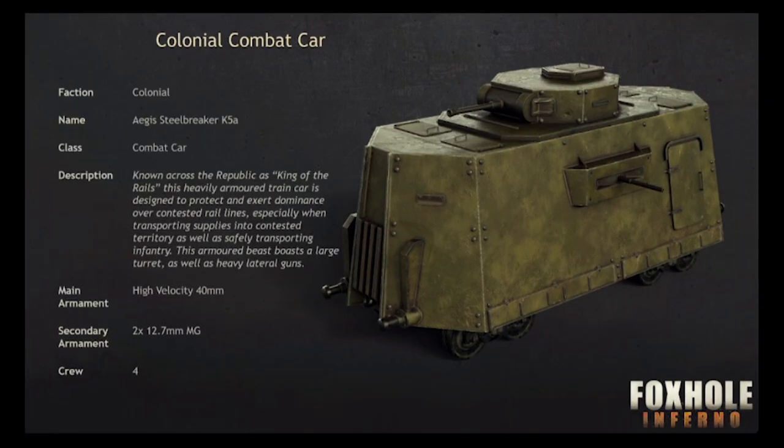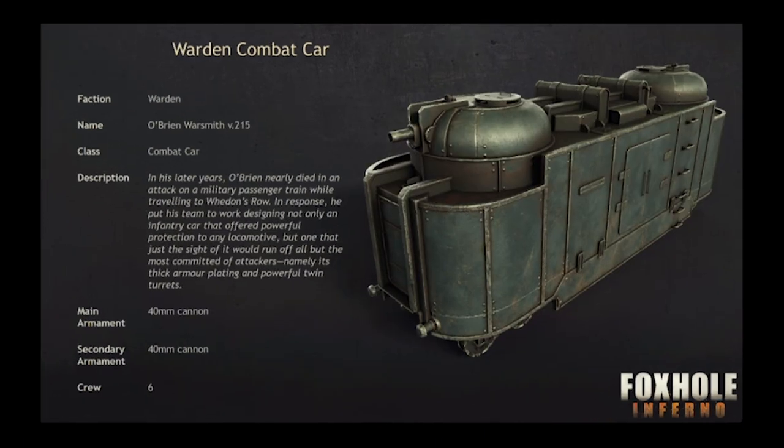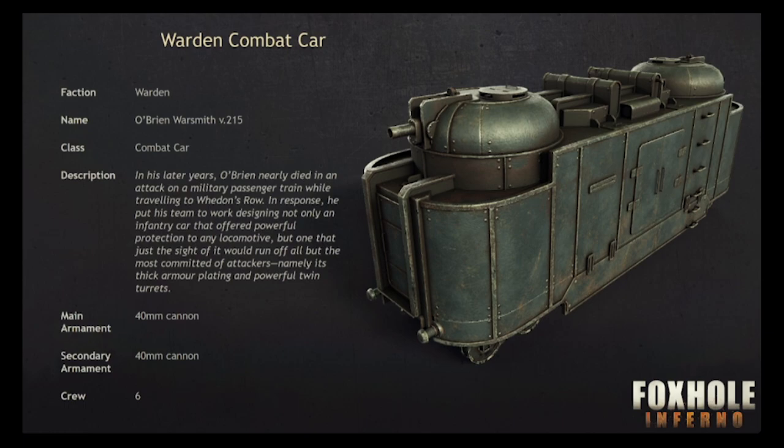The colonial combat car is the Steel Breaker, rocking a high-velocity 40mm on top and a 12.7mm on each side. The Warden car is the Warsmith, armed with two 40mm cannons and able to transport more people than the colonial one.